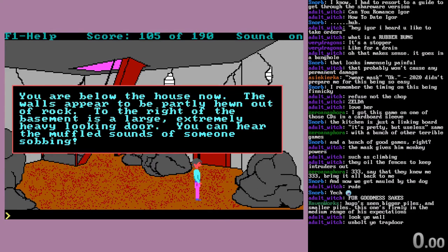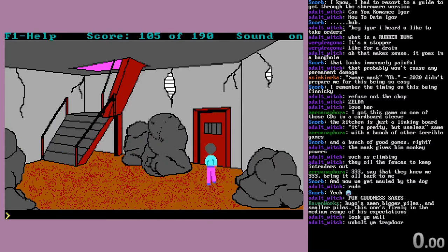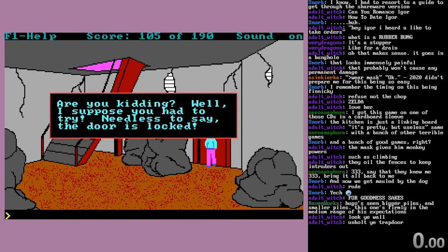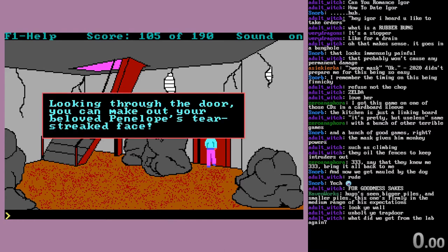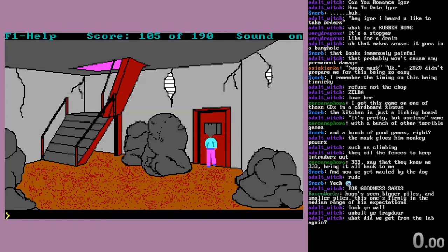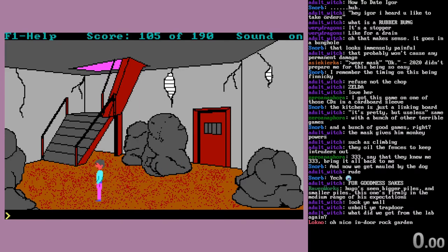We're below the house now. The walls appear to be partly hewn out of rock. At the right of the basement is a large, extremely heavy-looking door. You can hear the muffled sounds of someone sobbing. Open the door - 'Are you kidding? Well, I suppose you had to try. Needless to say, the door is locked.' Looking through the door, you can make out your beloved Penelope's tear-shrieked face. The lab got us a bung, which as a kid, me and my brother did not ever figure out you could get. There's not much down here, other than some big old rocks.